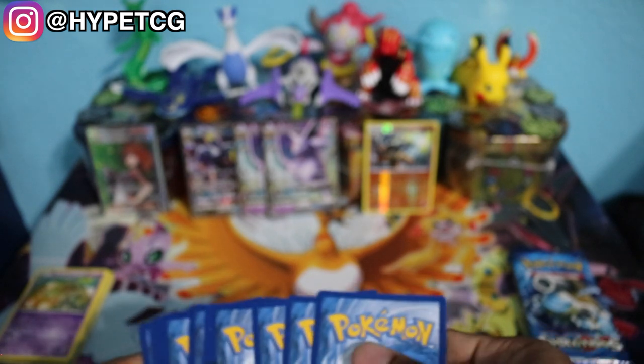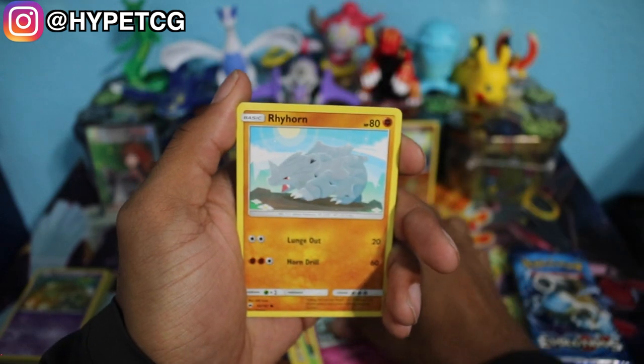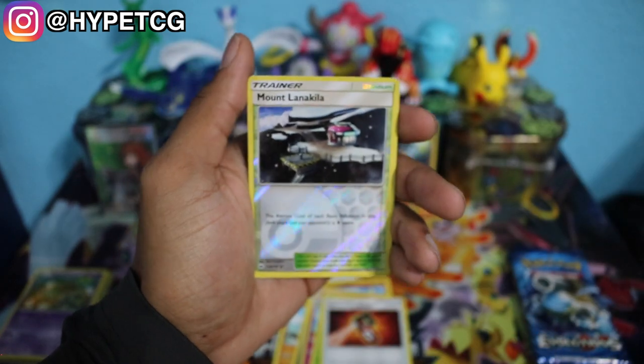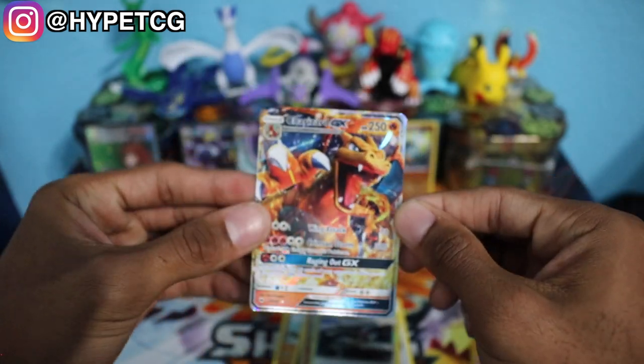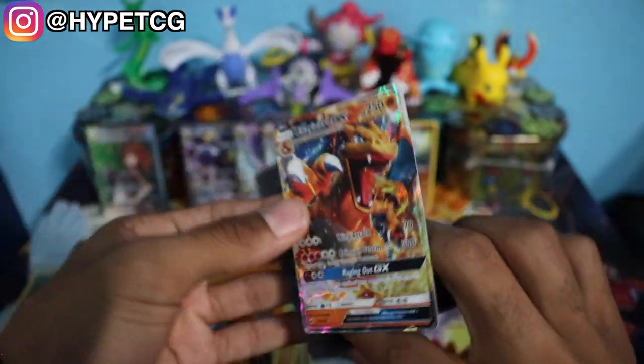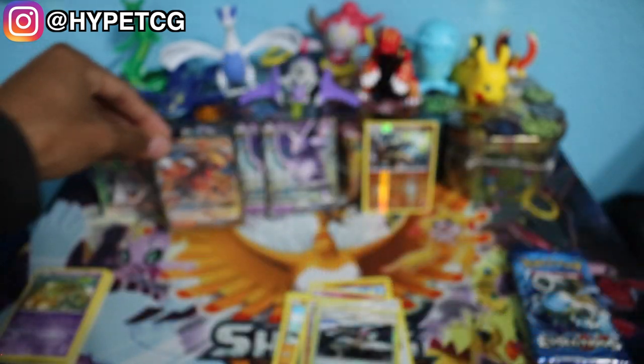Next pack we have is a Burning Shadows pack with a Ho-Oh on the front. Here goes a code for you guys. We have a Crabrawler, a Tynamo, Tangela, Ralts, a Rhyhorn, Metal Energy, Curlipede, Simisage, Tormenting Spray, Mount Lanakila Reverse Holo, and last but not least — we have a Charizard GX! Yes, this is definitely the card that is going to make this video. You guys already know that Charizard is my favorite Pokemon. Let's go ahead and put that in the back with the rest of the GXs. Very nice. So far, so good.